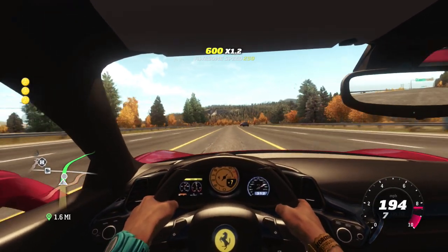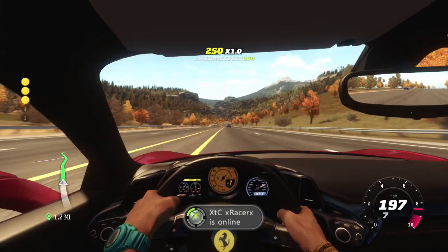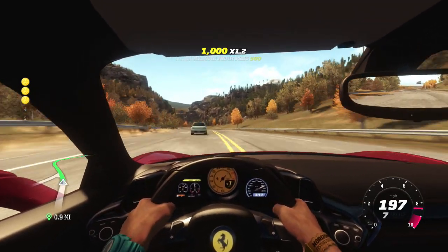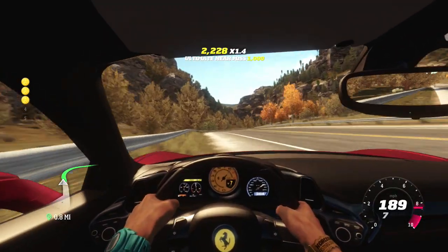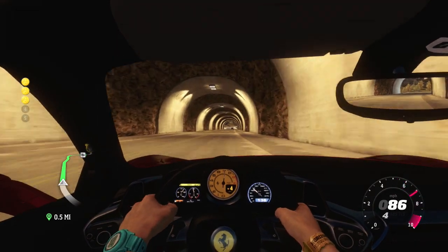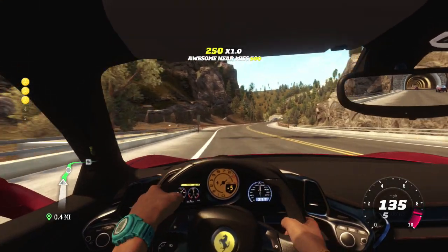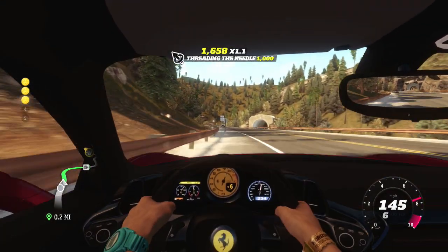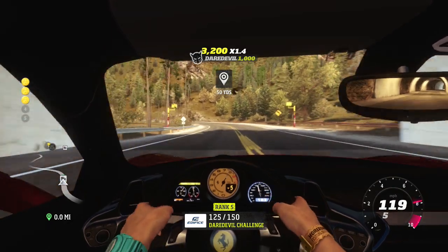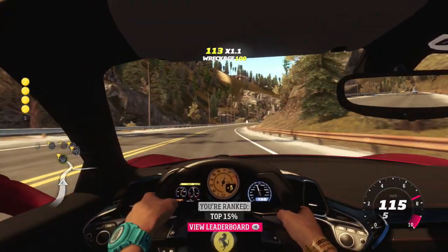Enjoying it for what it is and just chatting with you guys — if you have any comments I will be reading every single one and try to reply as fast as I can. Where is this speed trap? Oh no — that was for the four, I would have been done. Speed trap's coming up — downshift, put it in fourth, and we're good. 123 miles an hour — we beat that by about 30 miles an hour.